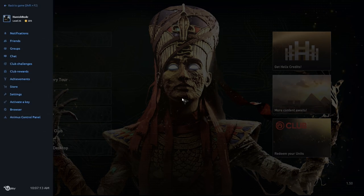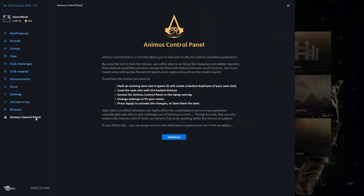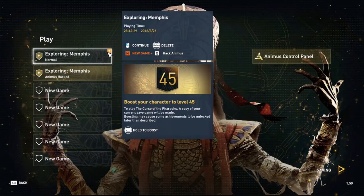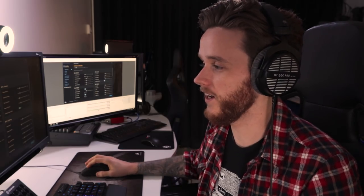First things first: if you have a copy of Assassin's Creed Origins on Uplay on PC, you'll be able to access the Animus Control Panel. But there are a few key things you need to know first. Anything you do with the Animus Control Panel will need to be done in a new saved game. You'll need to duplicate one of those saves by hacking the Animus. Head to where you've found your saved games, hover over your existing save, and duplicate it. Once you've done that, head into your new saved game and hit Shift+F2 to open the Uplay Overlay — you'll then have access to the Animus Control Panel.